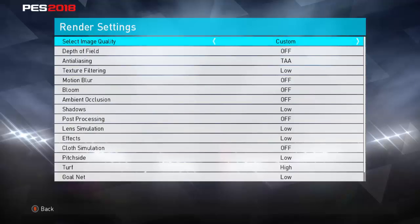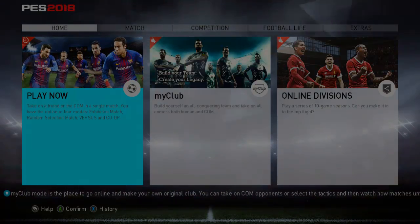In render settings: depth of field off, anti-aliasing on, TAA on, texture filtering low, motion blur off, bloom off, ambient occlusion off, shadows low, post processing off, cloth simulation off, each side low. After applying these settings, let's get into the game and see if this helps.